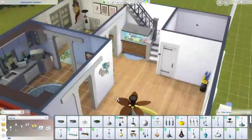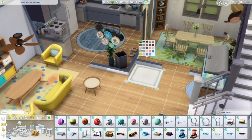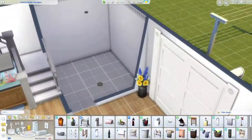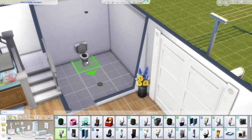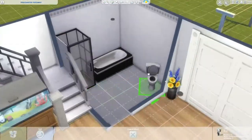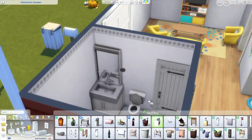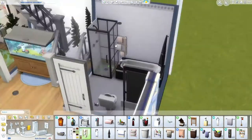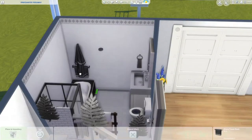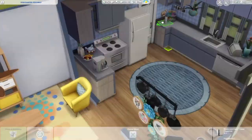I threw in some extra lights to make sure every room was well lit, and then I needed to figure out where to put the pet beds. I put the big pet bed upstairs and the small one downstairs, so you could have a big and small dog, or a dog and a cat. Decorating the bathrooms is always a challenge — I always do either a black and white bathroom or an all-white one. I tried to mix it up by throwing in a little brown.